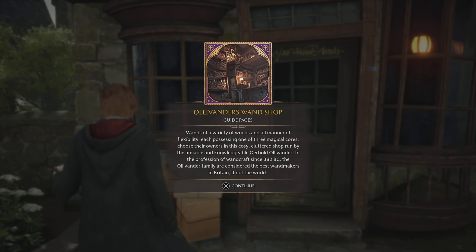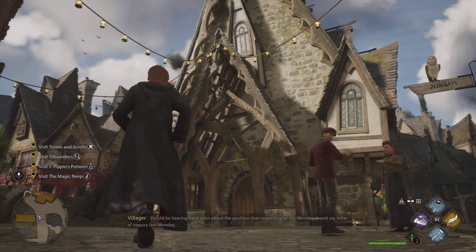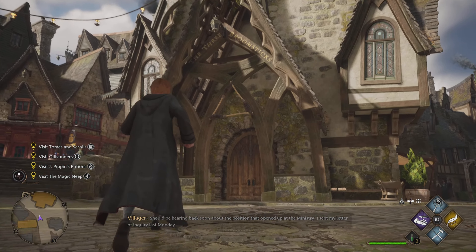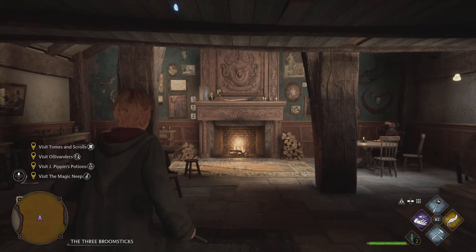Our next target is Ollivanders — not quite sure what it's doing in Hogsmeade, but we'll just gloss over that. It's located directly across the street from Spimp Witches, and with a little bit of magic, your page should become visible on the left-hand side of the door. Absolutely fantastic news.